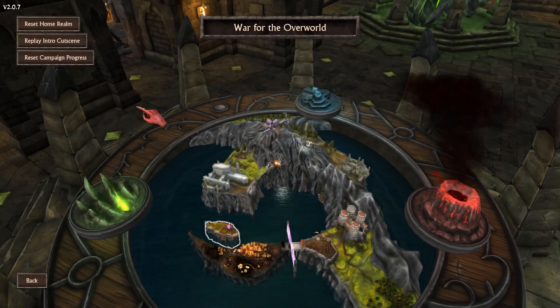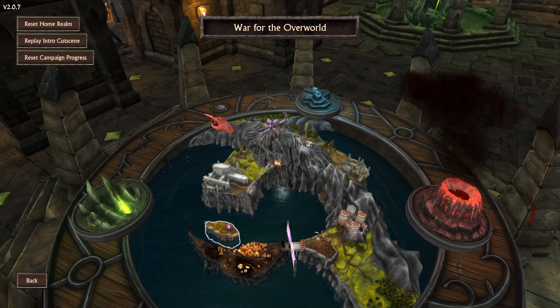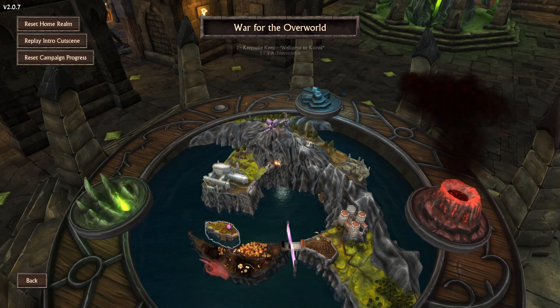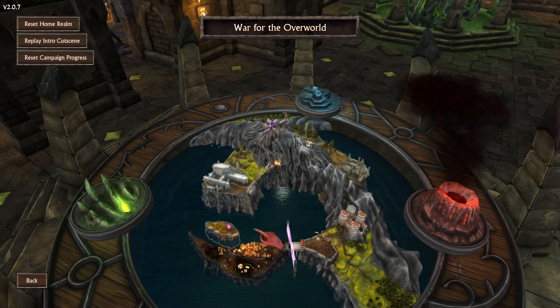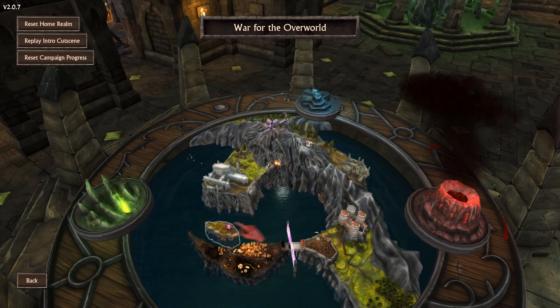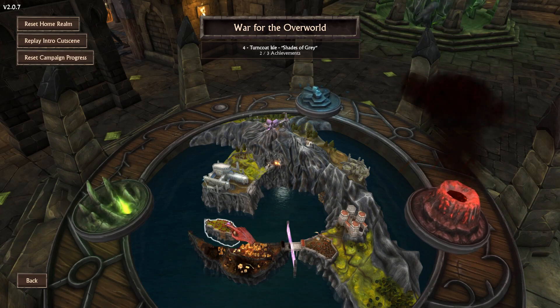Ladies and gentlemen, welcome back to War for the Overworld. I am the Alchemical Rabbit, and we have destroyed two of the Inhibitors, but their third remains before we can begin our true invasion of the Overworld. Without further ado, let's go to Shades of Grey.